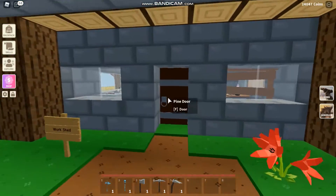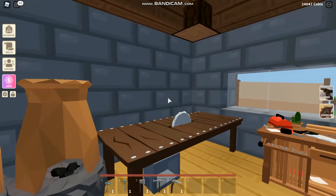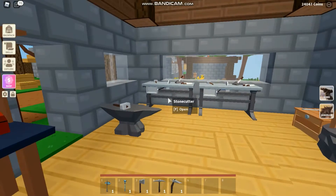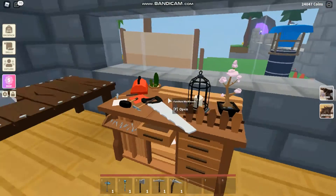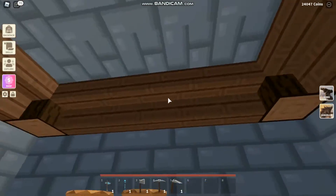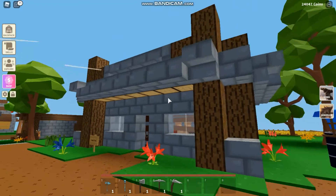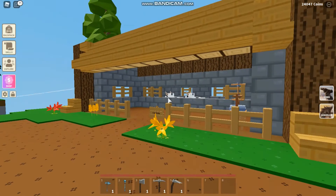Inside it has changed too — I removed a lot of the windows because you don't need windows in a work shed. Basically all the same tools are here, and I did actually add this furniture workbench, which is a new update I hadn't seen because I returned after such a long time. But yeah, that is the work shed.